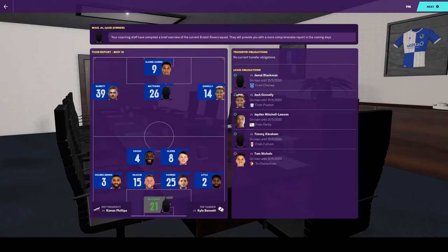This is the first look at our team. According to the team report's best eleven, we have Blackman in goal; at the back, Holmes, Dennis, Kilgore, Harries and Little; Ogogo and Clark in midfield; Barrett, Matthews and Ginley in the attacking midfield positions; and Clark Harris as the lone striker up front. We've got Blackman on loan from Chelsea, Ginley on loan from Preston, Mitchell Lawson on loan from Derby, and Abraham on loan from Fulham. Nicholls is currently out on loan at Cheltenham. It'll be interesting to see whether we want to incorporate those loan players in my squad or move them on and try to bring in some permanent signings.